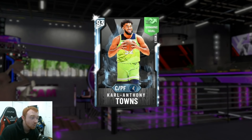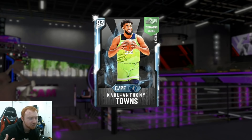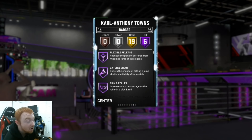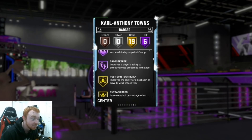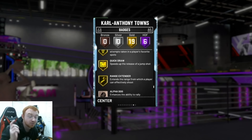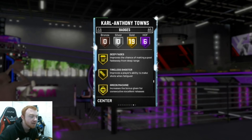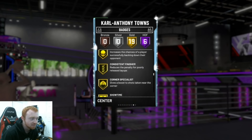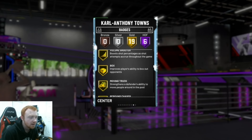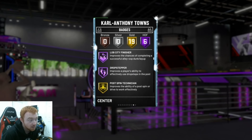I just got done streaming and I was trying to decide at the end if I should sell him or not. The thing with Towns is, offensively, this is one of the best centers — if not the best offensive center — in this game. I believe he's the only center that comes with range extender and he does have quick draw. He also has badges like back down punisher and consistent finisher, which really helps him score inside the paint as well.